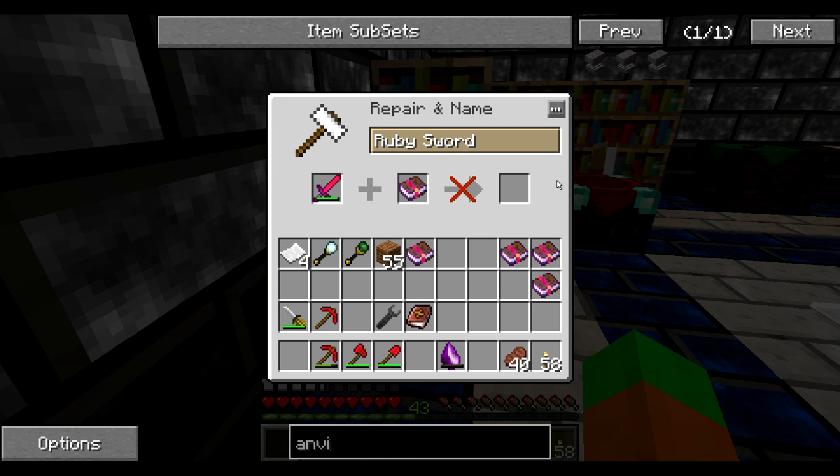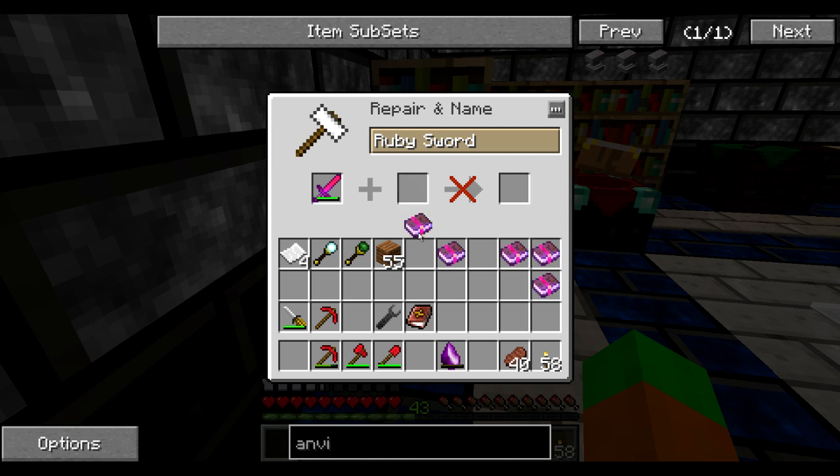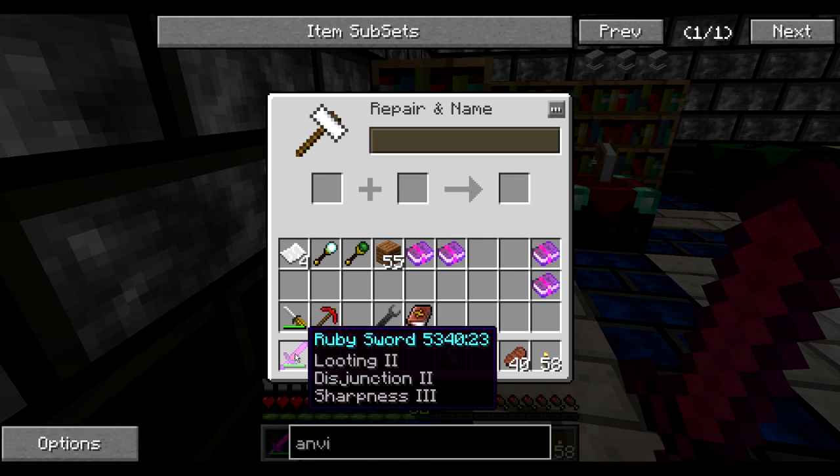Can I actually apply a 4th enchant? Protection doesn't make sense. Knockback — yep, I can! Nice, I can actually start getting really nice tools and weapons.